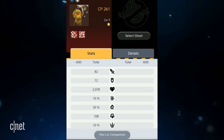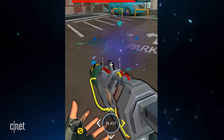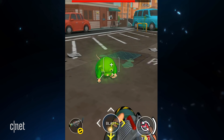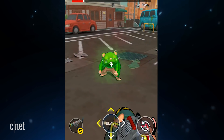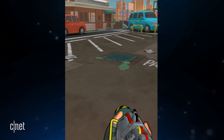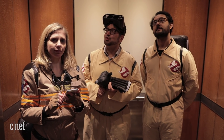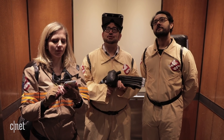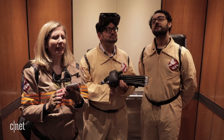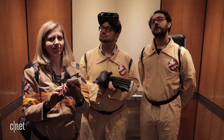Battles will level up your captured ghosts, but you can also give them a boost with PKE crystals. And if you've already captured a ghost, or if you've run out of traps, you can also get some crystals by destabilizing ghosts instead of trapping them — so you can just blast them out of this plane of existence. You'll also need to research equipment upgrades. You'll need more than your standard blaster.